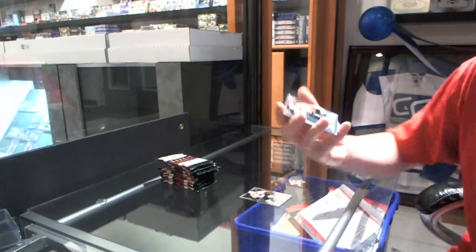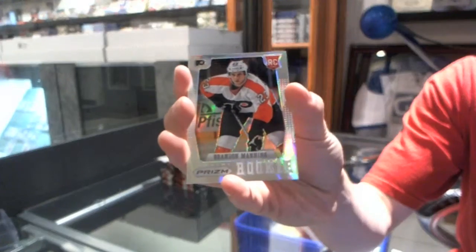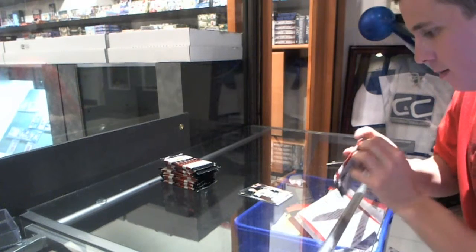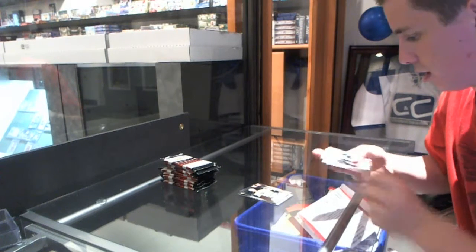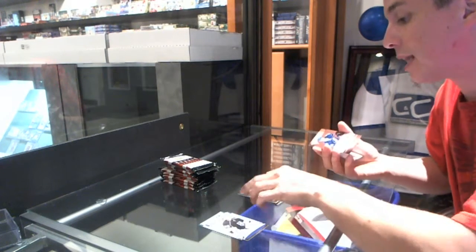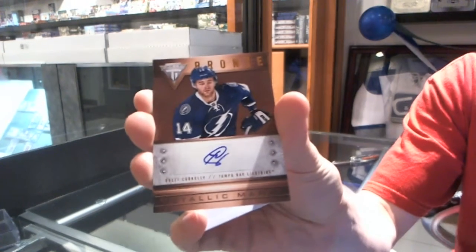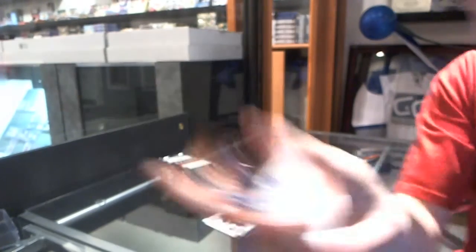We've got a Prism Rookie Rainbow Parallel, Brendan Manning, and a rookie Carter Camper. We've got a Metallic Marks Bronze Autograph, Brett Connolly.